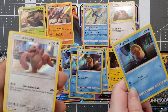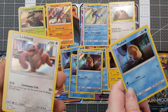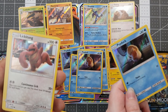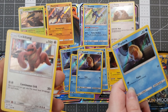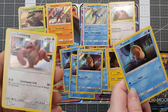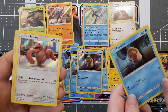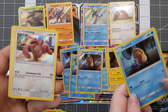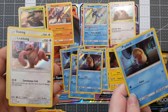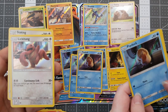Continuous Lick: flip a coin until you get tails — the attack does 20 for each heads. That is a pretty good attack. If you're really lucky you can do some serious damage with Lickitung. And all of this is colorless — that's pretty easy to get, so that's pretty decent. But Psyduck is right here and he's in panic. This Pokemon is now confused, so he pretty much just does himself. Let's see what we got for the last one.